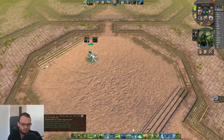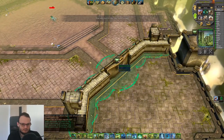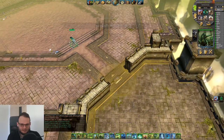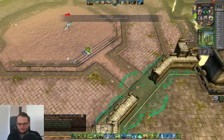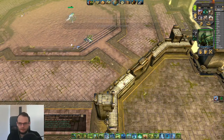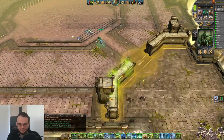Did you know that you can dodge the Burrer Acid Spit ability by opening a gate? You can see the ability is cast and nothing happened — the ability is now on cooldown. If you instead target the wall segment, opening the gate will do nothing; the ability is cast and we see the animation hitting with damage dealt.